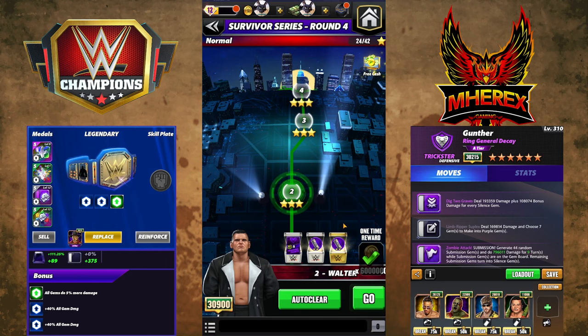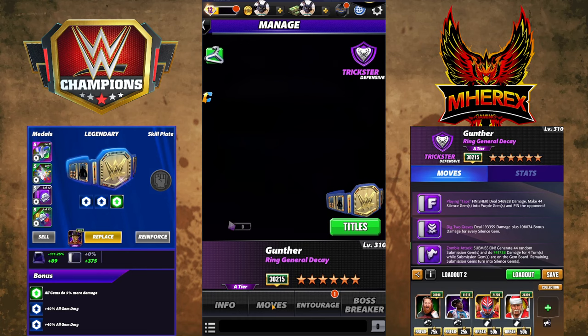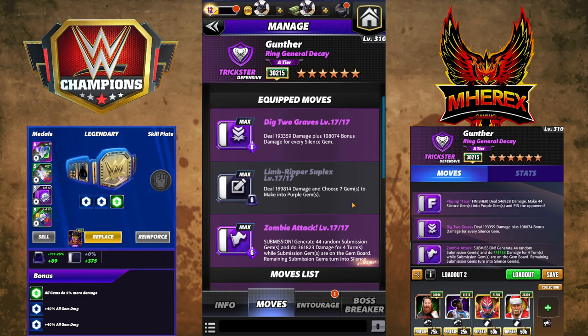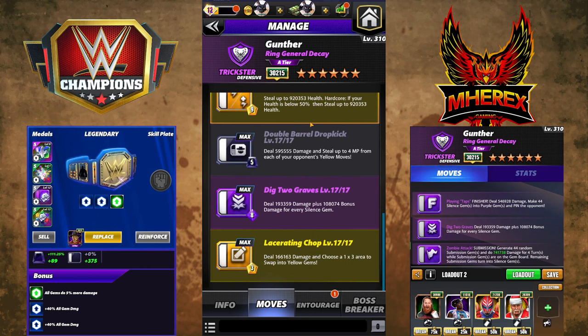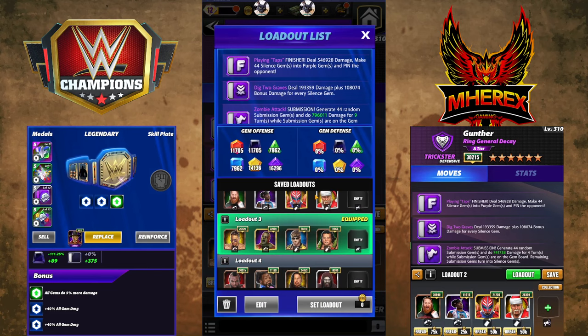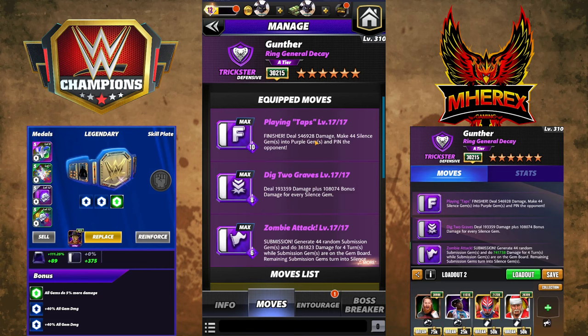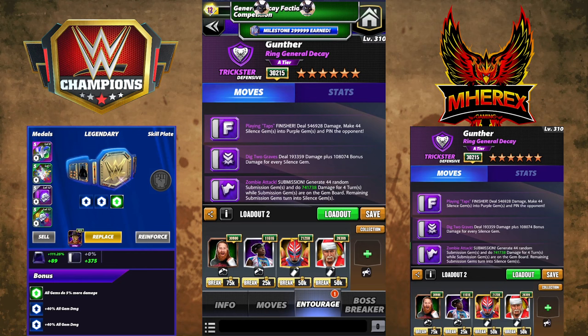The final build is triple purple. I'm going to run it without a plate first, then put one on. Pretty generic strap — five percent metals. We're putting the finisher in: Playing Taps. You hit the sub, then hit the silence gem move. Playing Taps finisher: 546k damage and makes 44 silence gems into purple. In this slot you could use Sammy, KO, or another two purple MP person. I don't think there's a silence gem damage two purple MP trainer — if there is I didn't have them yet. There's basically everything — Snowfall and so on — so you could use KO or similar.